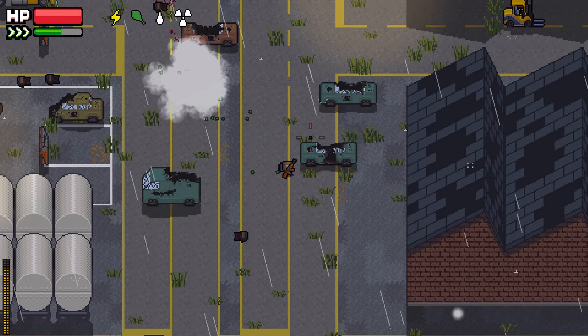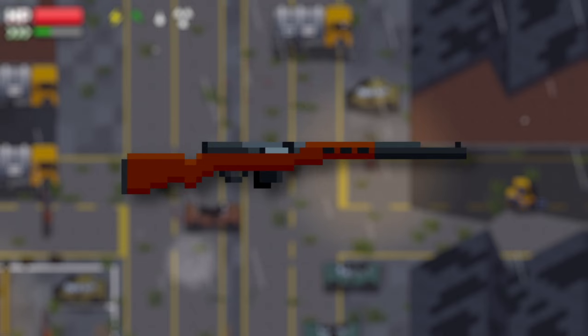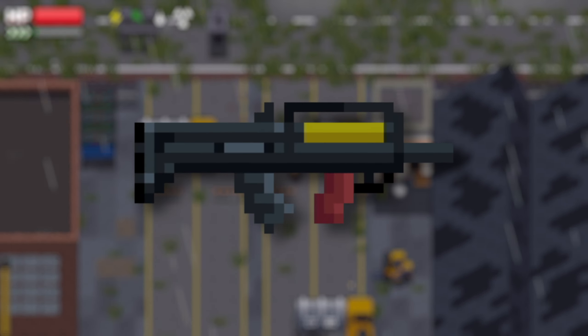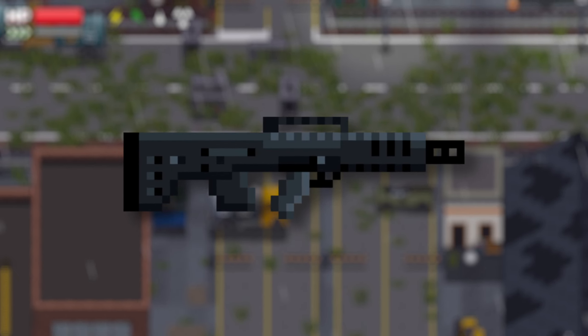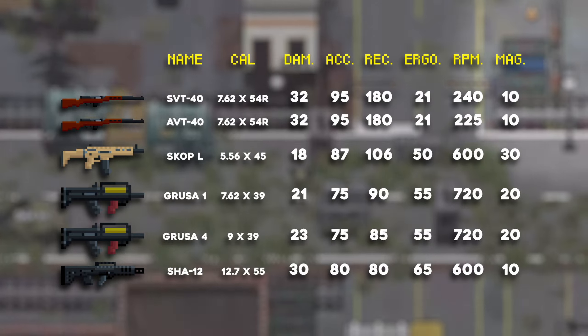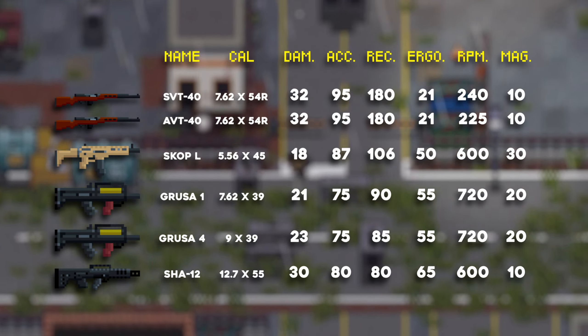A handful of awesome new weapons have been added to the game too. We've got the SVT-40, the AVT-40, the SCOP-L, the GRUSA-1, the GRUSA-4, and the SHA-12. I'm not going to go over them in detail — some of these guns you guys might recognize. I'm going to leave it up to you guys to find them in-game and play around with them a little bit.